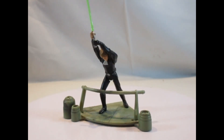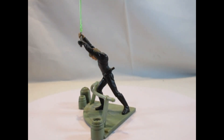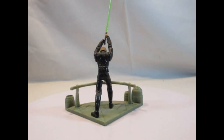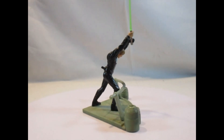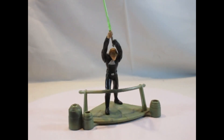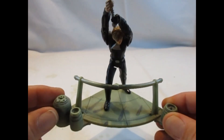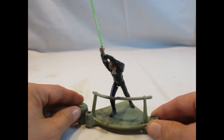Wir haben hier einen Luke Skywalker Throne Room Duel. Auch hier sehen wir wieder viel Zubehörteile dabei — die Figuren eher für Kinder gedacht zum Spielen. Also dieser Luke kommt mit einer Base, die eben an den Todesstern angelehnt ist, hier vorne mit einem Gitter dran.